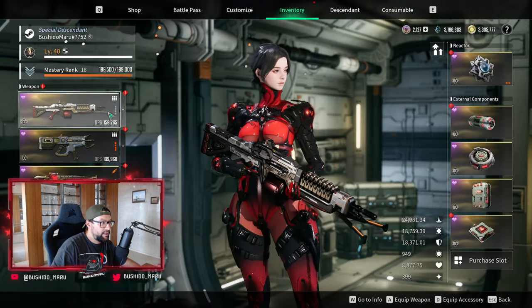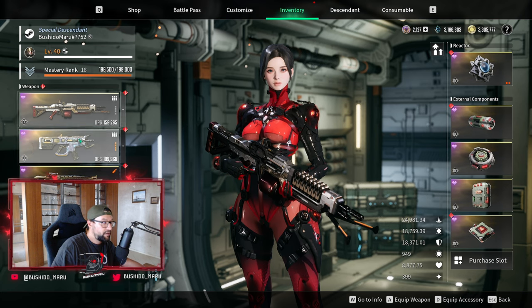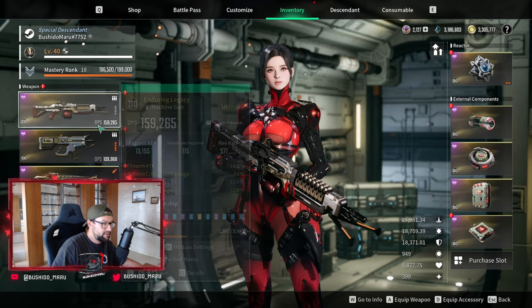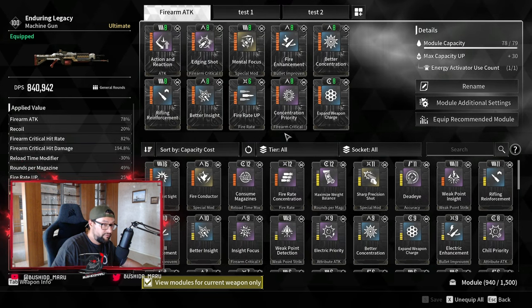This build is only a build that will work with weapons, so you need to have a fully invested weapon. I have two that I've currently invested properly in: one is Thunder Cage and the other is Enduring Legacy, which I just finished up today. Enduring Legacy is just an absolute beast — this is the build I'm going for.